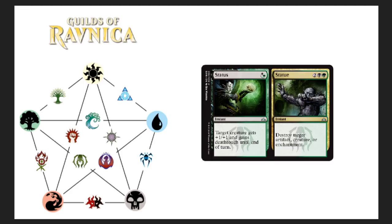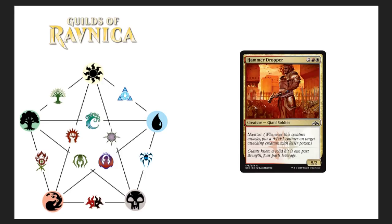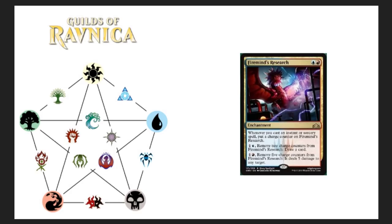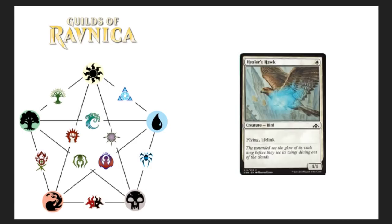Status and Statue is a fun card. Unexplained Disappearance is interesting. Firemind's Research will probably see the most play out of everything spoiled today. Macabre Hatchery is also going to see a lot of play — it really depends on your build, but I'm definitely going to use it in my zombie deck in modern, probably two copies. Healer's Hawk — love it, can't wait to throw auras and equipment on it and go to town. Thanks for tuning in — if you enjoyed, please hit the like button and subscribe to Bad Boy Gaming.